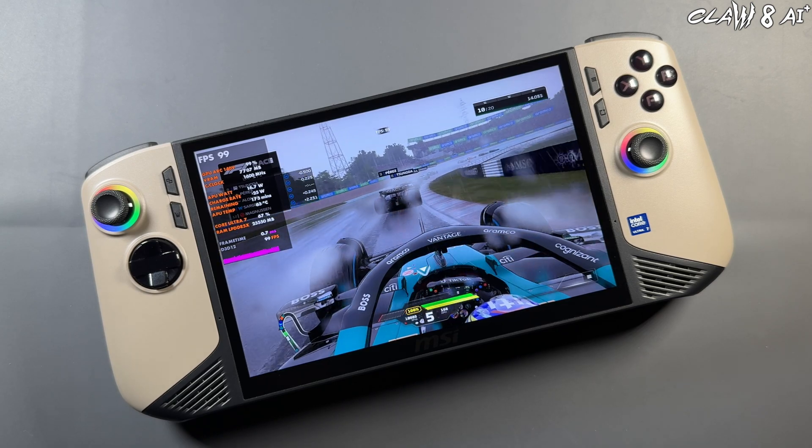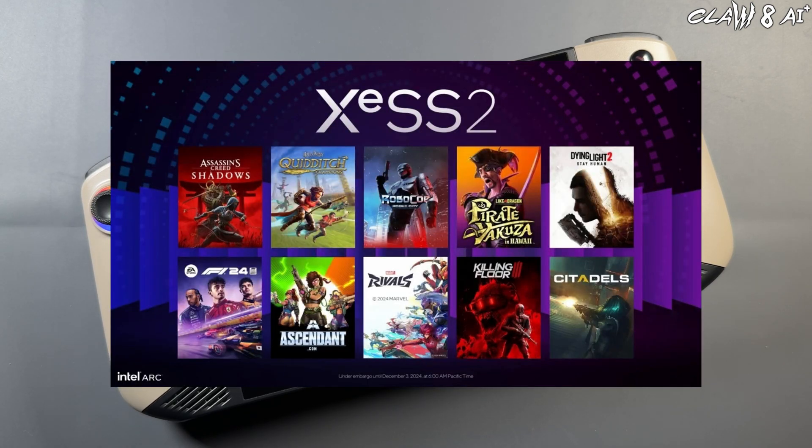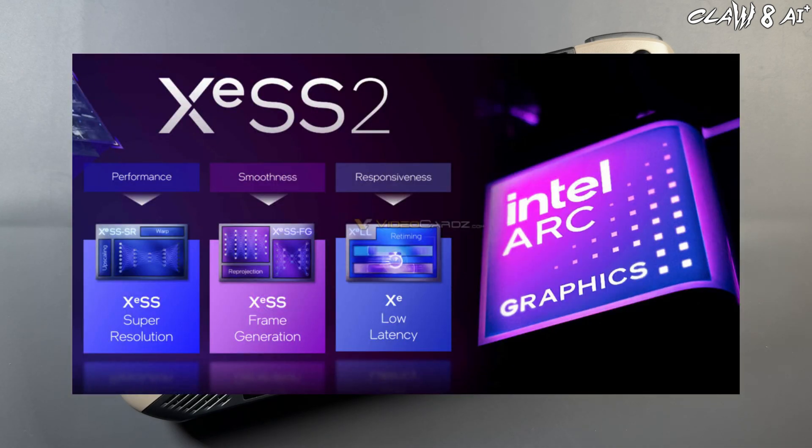Intel has also announced their XeSS 2 frame generation technology that's been coming to some older titles. It's coming in upcoming titles like Pirate Yakuza and Shadows, and it's already in two games — Marvel Rivals and F1 24 — which we're going to take a look at in this video.